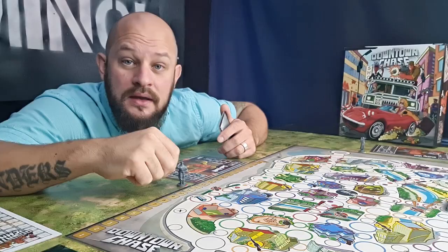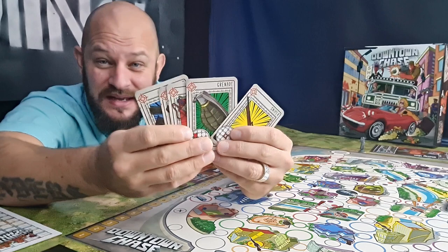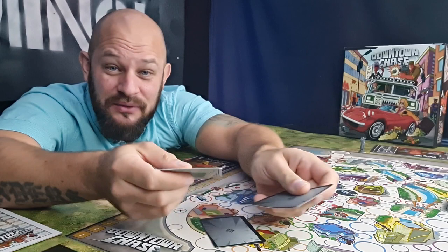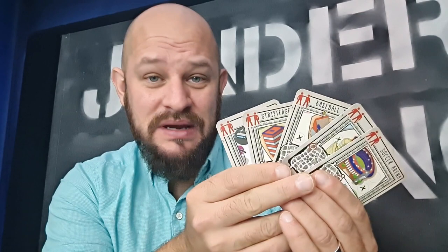Once you have put out the board and the miniatures, giving each player their player board, it's time to hand out some weapons. You should take one of each of the different weapons, mix them up really good, hand out one to each player, then put the remaining ones back into the weapon pile. Next, take the 5 special location cards found in the interaction deck, shuffle them up, then take two of them and put them back in the box without looking at them. The rest are mixed back in with the location deck.